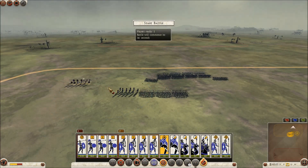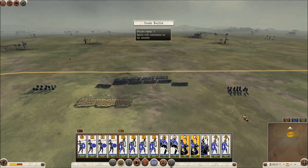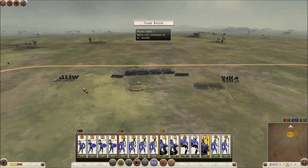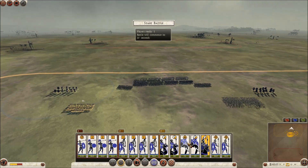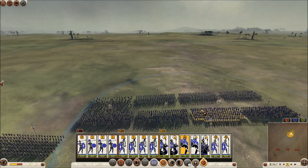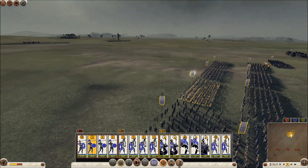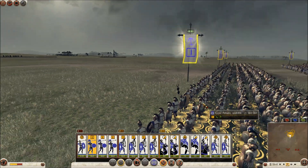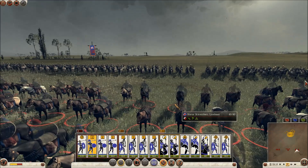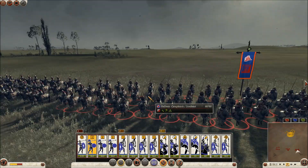I put my royal peltists and a unit of regular peltists in front. I put my elephants on the flanks, and I get some camel spearmen because in the campaign I was really impressed with the charge bonus that camels get — there were instances where my camels would just completely charge over an entire unit. I put my general's unit behind my lines but to the left so they could still do some good. I notice that my peltists can form shield wall.